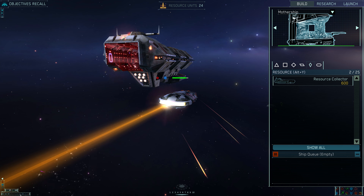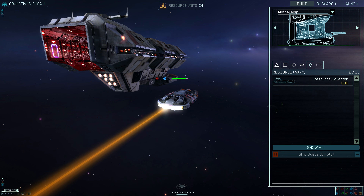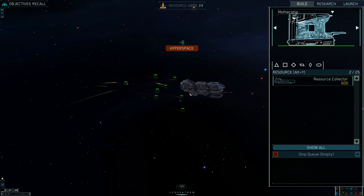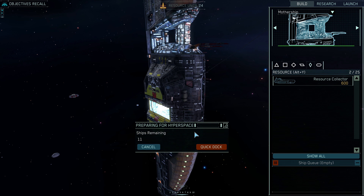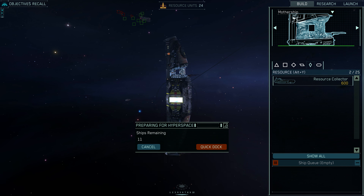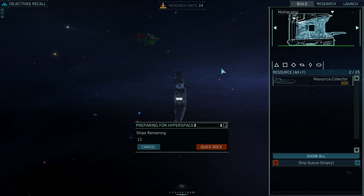Enemy units have retreated. Objectives complete — stand by for immediate return to Karak. Alright, let's get out of here. That's part two and mission two of Homeworld Remastered. Join me again for part three.